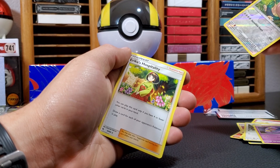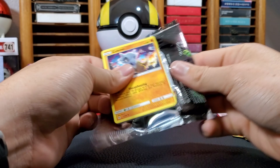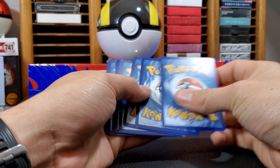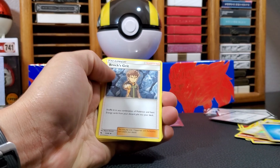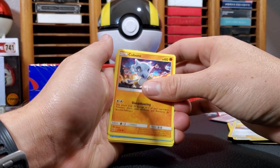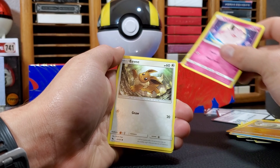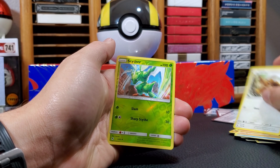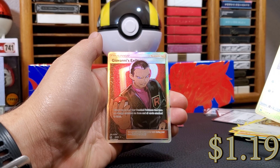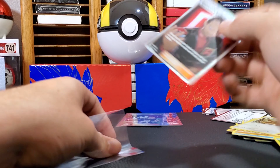Water. Brock's Grit. Misty's Determination. Pokemon Center Lady. Cubone. Magikarp times three. Geodude. Clefairy. Eevee. Reverse Hollow Scyther. And... Full Art Giovanni's Exile. I think this is worth pretty much this much, but who knows. I haven't gotten any Shiny Pokemon at all.